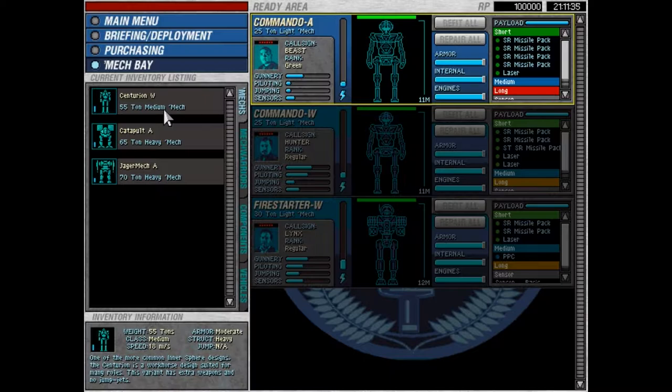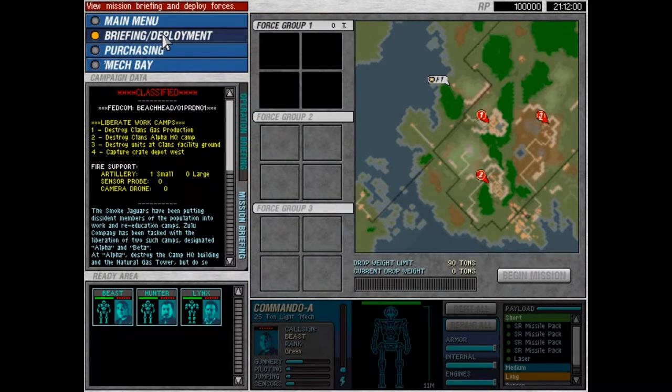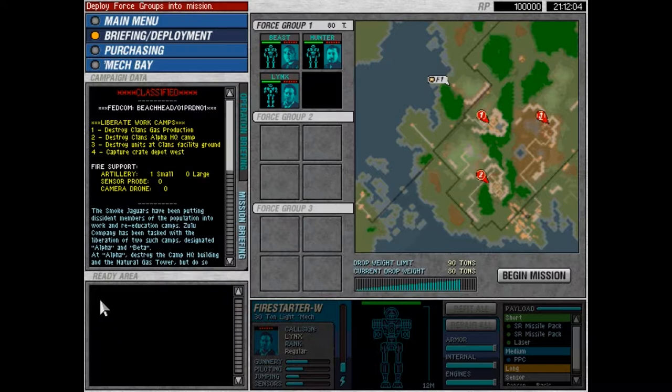In the original campaign, jump jet mechs were a little underutilized — there were only one or two missions where you really needed one or had a tactical advantage. But from what I've played ahead so far, when I was just testing out what the campaign was like, it does seem like there are some very crucial points in the game where we will need some jump jet mechs. So I'm just going to go ahead and deploy with our three mech warriors and begin the mission.